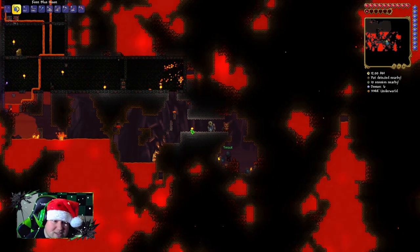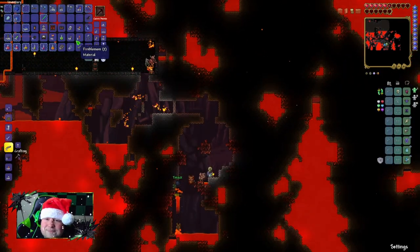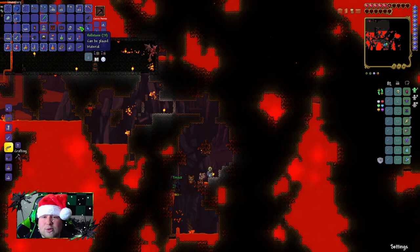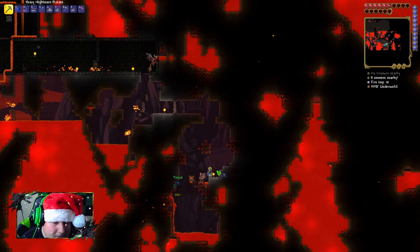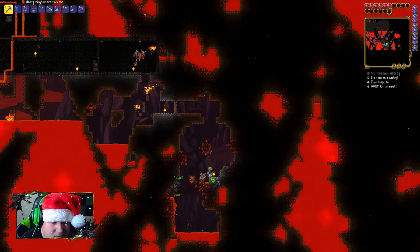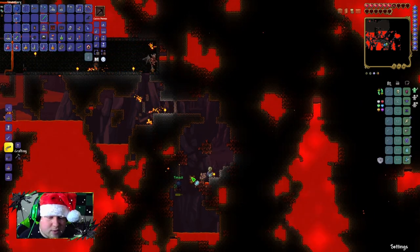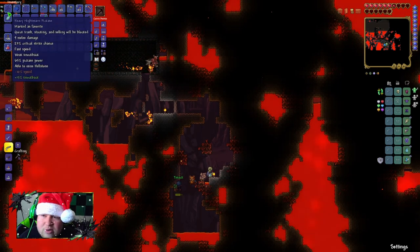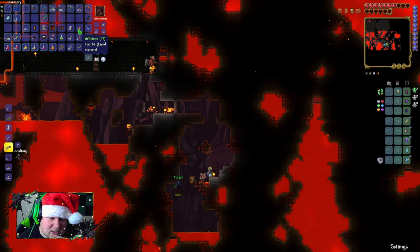We've got a lot of fire bats collecting up there. I have 73 hellstone. If we want to, one of us could go get some obsidian and make hellstone pickaxes really quick, then keep mining. Do you want to keep mining while I do that? Yeah, if you want to go get obsidian — give me what you have.